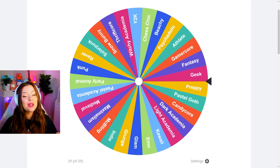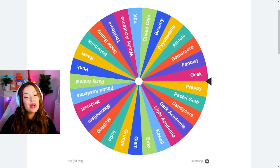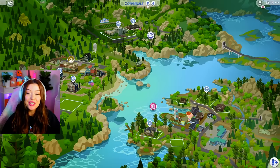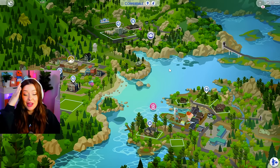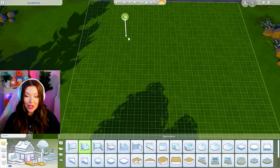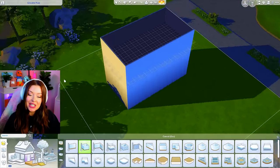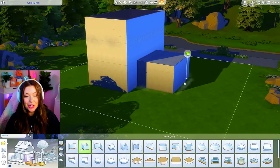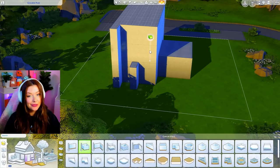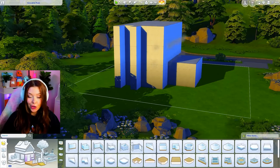Just like last time, we're going to be spinning this wheel, seeing which random aesthetic we get, and decorating each room according to that aesthetic. This is the same wheel we used last time, but with a few extra thrown in for a little sparkle. We're going to be building in the new world of Copperdale. The story we're going with today is that this is a dorm for people living outside this world — Sims coming from far and wide to live at this really prestigious dorm hall.